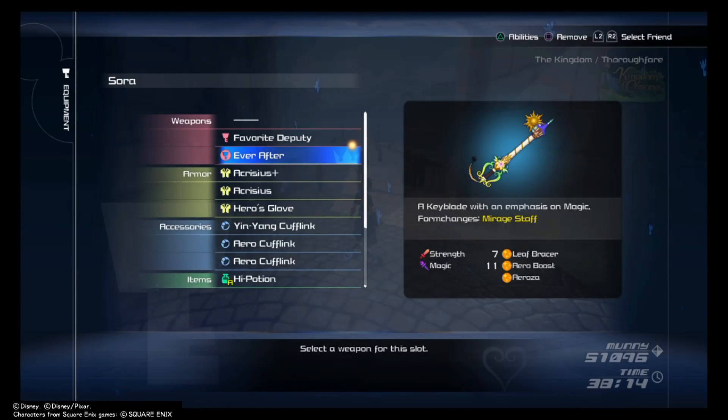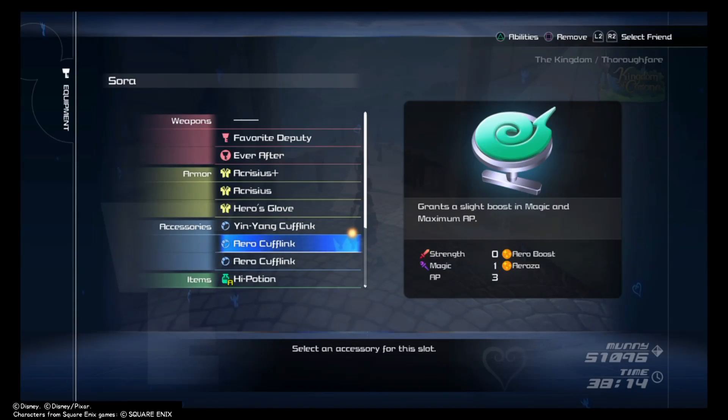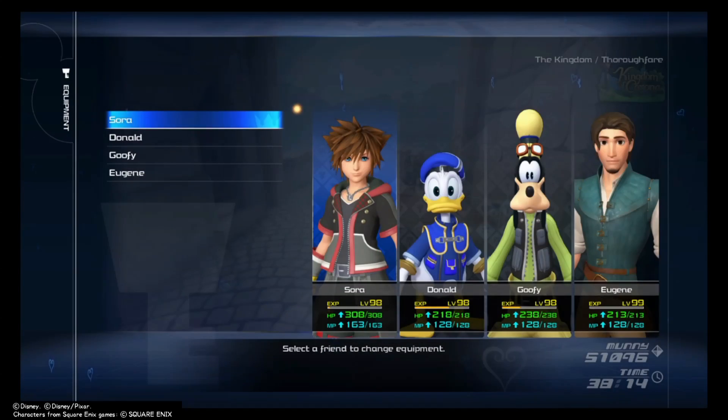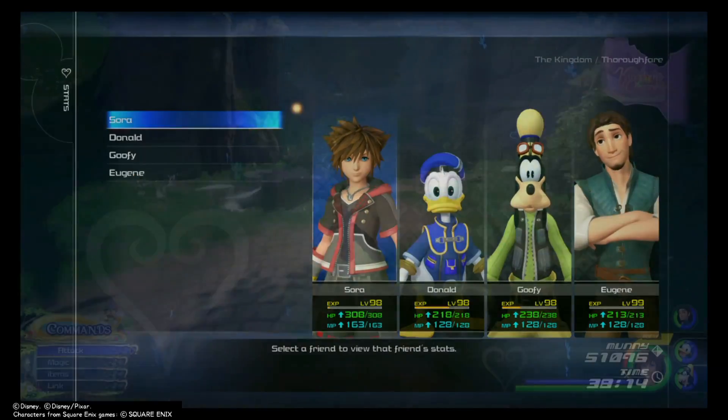It involves farming battle gates for fast XP using arrow guts. You're going to want to use the Ever After Keyblade and three arrow boost cufflinks — that's the yin-yang cuffs or the arrow cuffs. This method is pretty wicked fast XP. I was able to grind from level 40 to 98 in about an hour or so. We'll start with locations for the cufflinks, how to max out your keyblade, and then the fight itself.